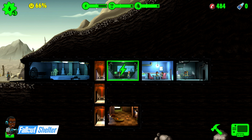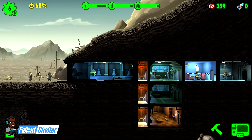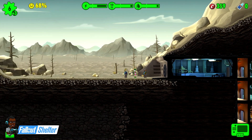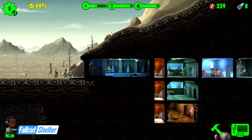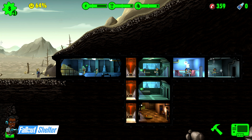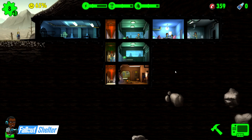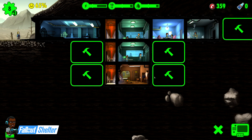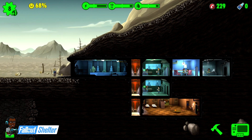Right here you can see this is our actual storage and this is how much we're producing. Now I'm going to jump down here, add a power generator and stack it like that. Trying to keep rooms always full to capacity - right now that's eight dwellers, eight of eight. The living quarters is the room you'll expand early, so you can go up to 18 dwellers.